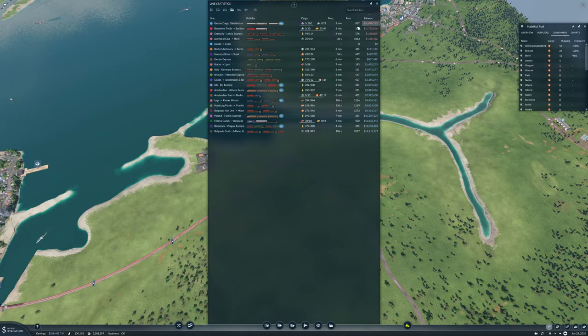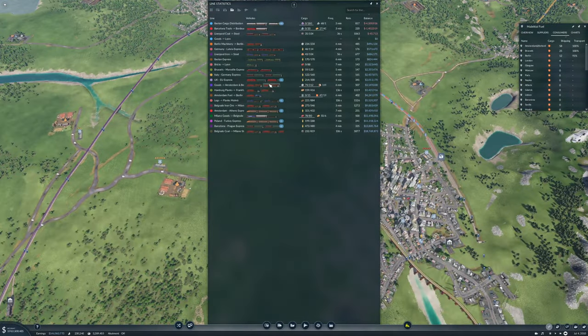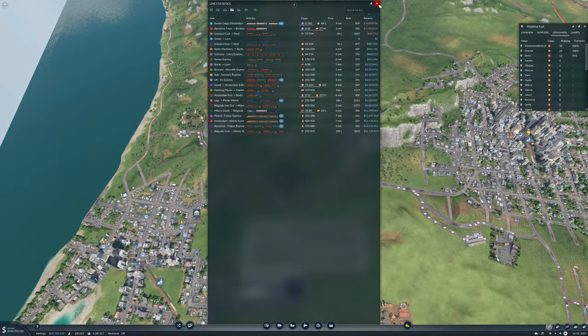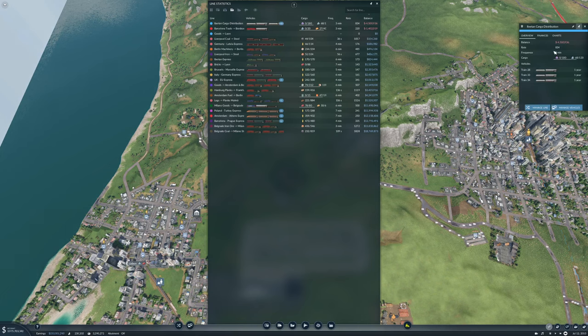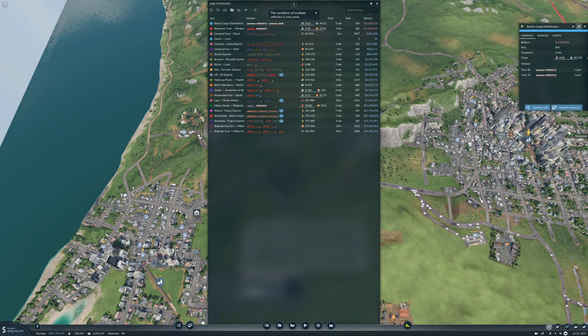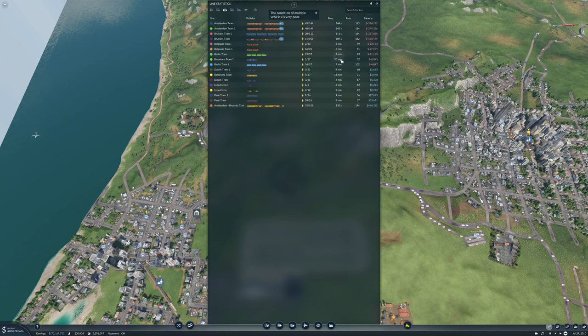Iberian cargo distribution is losing a lot of money. Rate of 834 is too much - selling some vehicles. Barcelona tools to Bordeaux is getting better though. Tram lines aren't really made to make money - they're made to support lines that do make money. But it would be nice if they did make money.